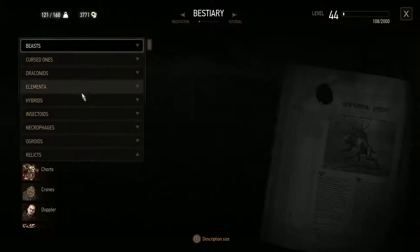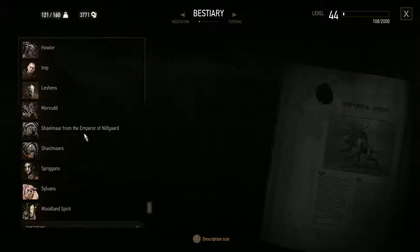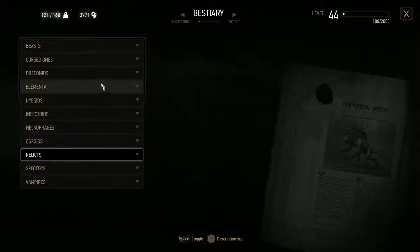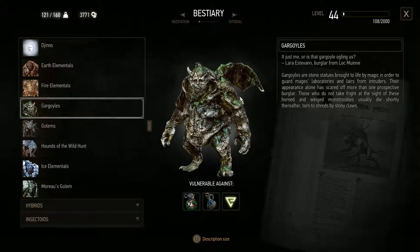Is that what I think it is? Let's see, what would this come under? Not a relict. Hmm, Elementor. Gargoyle — yes, that's a gargoyle, look at the little wings. Okay, that's interesting. Why are there gargoyles down here? Stone statues brought to life by magic in order to guard mages' laboratories and lairs. Hmm, okay, that seems a bit odd to find in a random cave underground, but okay.